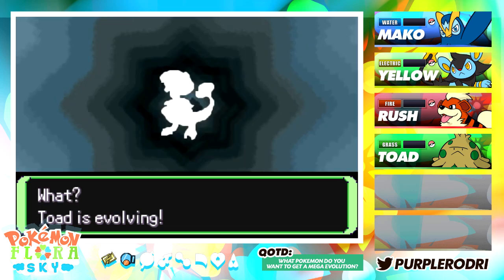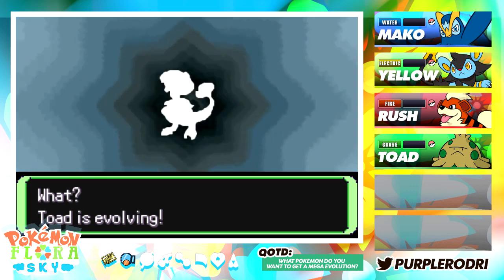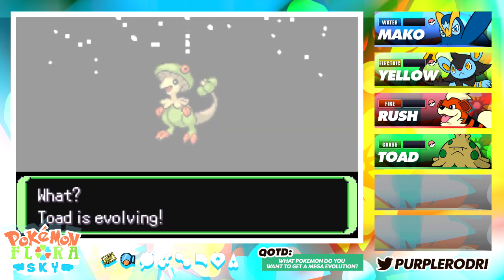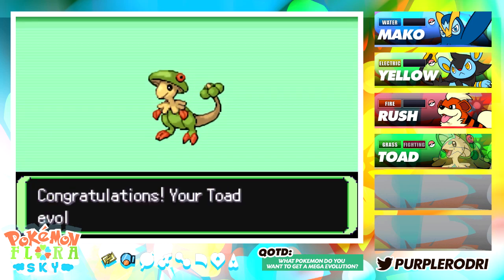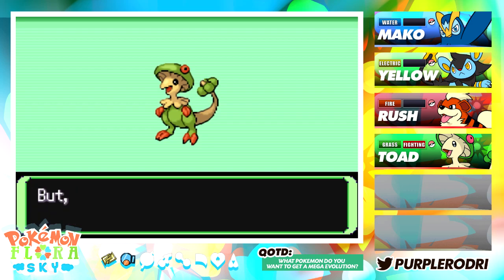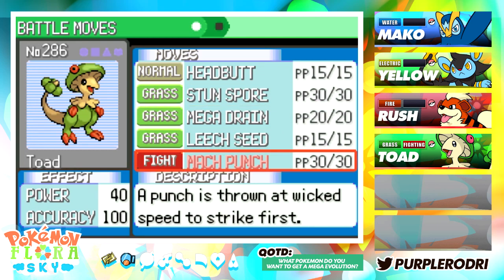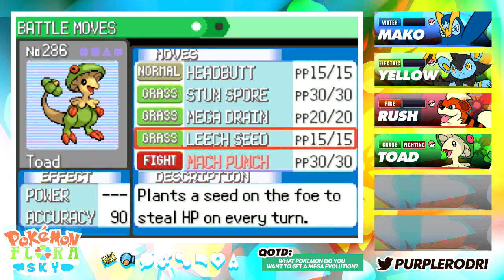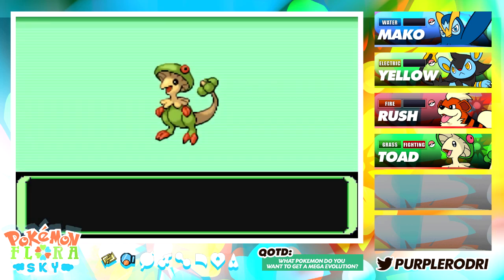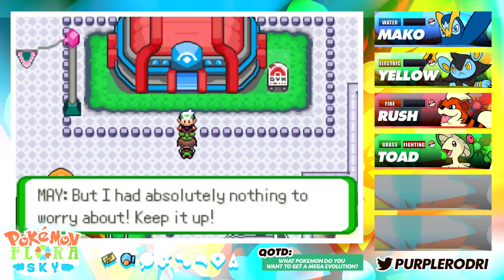Speaking of underrated Grass types — here we go, guys. Toad is evolving! This is what we've been waiting for. Congratulations, our Toad evolved into Breloom! So now we officially have a Breloom on our team and we're going to have some fighting moves to help us out as well. We're already starting off with Mach Punch, which is a pretty solid start. I'm going to get rid of Leech Seed because I honestly haven't been using it that much. Now that we have Breloom, it's got a lot more offensive power, so we should be okay.